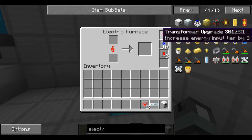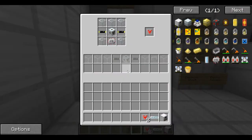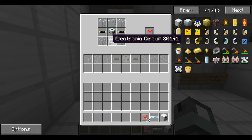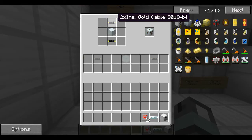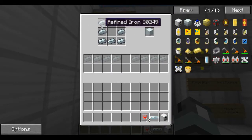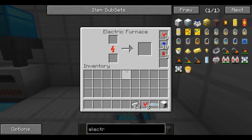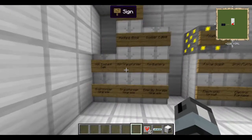The transformer upgrade is very important. To make these you need 5 glass, 2 insulated gold cables, an MV transformer, and of course the electronic circuit. To make an MV transformer you need those insulated gold cables either side of a machine block. To make a machine block you need 8 refined iron in a circle with a hole in the middle. To make refined iron you just resmelt iron ingots - very easy.